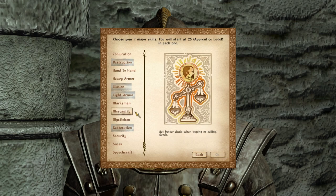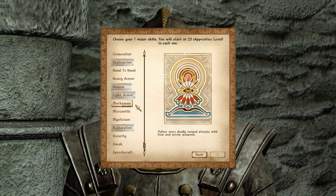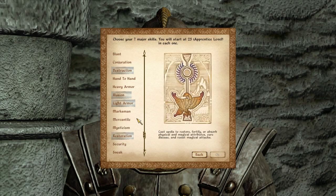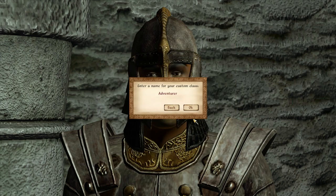So besides Destruction, Illusion, Light Armor, Restoration, Alteration, and Athletics, the 7th skill is really up to you — it's sort of a toss-up between Conjuration and Alchemy for me. This time around I'm going to be choosing Conjuration in the end, just because there are some really neat spells that Midas Magic has that I'd like to show off, like conjuring a Magic Carpet and all kinds of other cool summons.